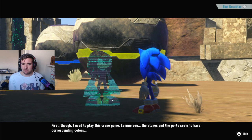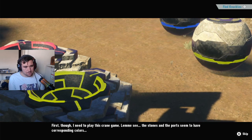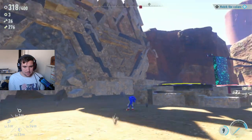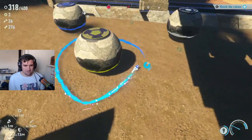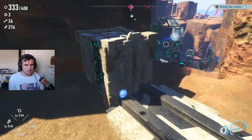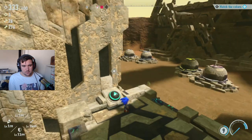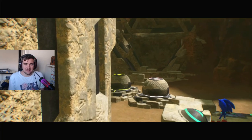Sonic says: 'First though, I need to power this crane down. Let me see — the stones and the ports seem to have corresponding colors. Let's see if we can figure it out.' Last time I had something this big I just found a circle around it — this does not work. It's like a matching puzzle. All right, I think that's done — luckily this was a lot easier than the previous one, that one did my head in to figure out.